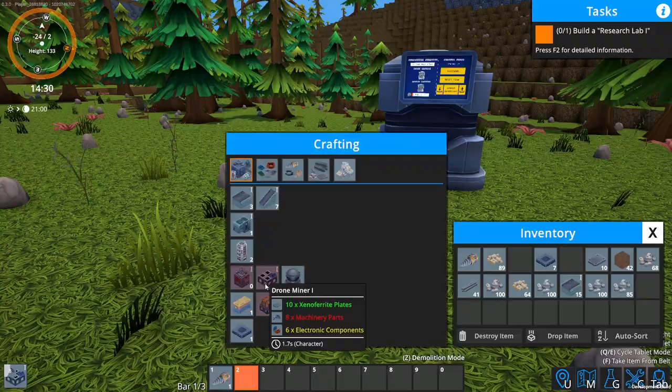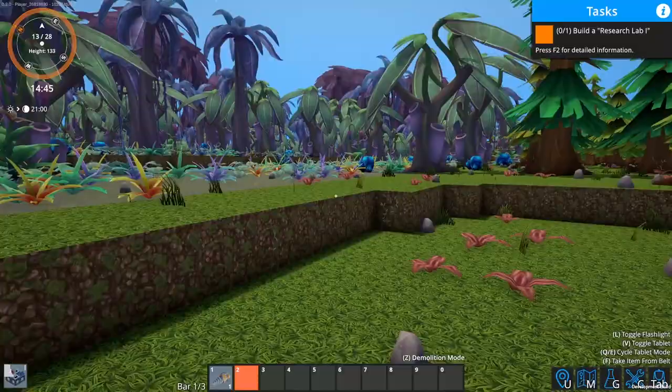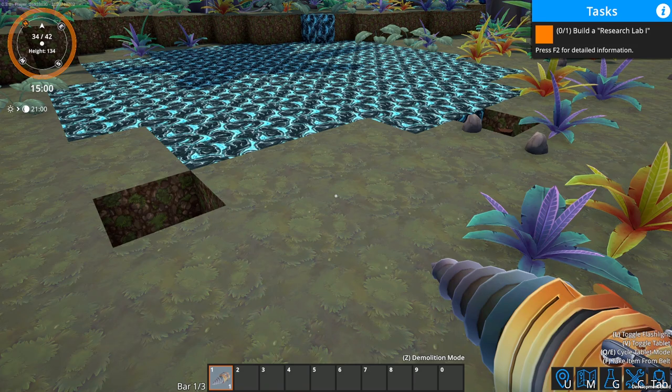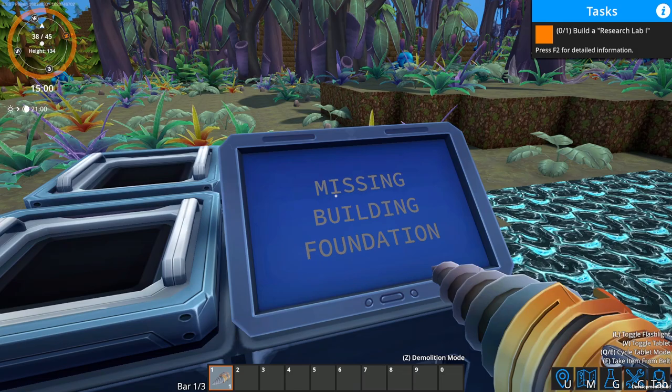Drone miner here. I don't know if you need to put the drone miner on plate foundations, but we're going to find out because I need to get one up here right away. I should have put this up before I started going crazy with the plates over there. I didn't mean to do that — I guess you can't get rid of those. I'm going to leave it. This will give me a chance to show you the demolish mode — press Z, hold the left mouse button, and you get the item back.